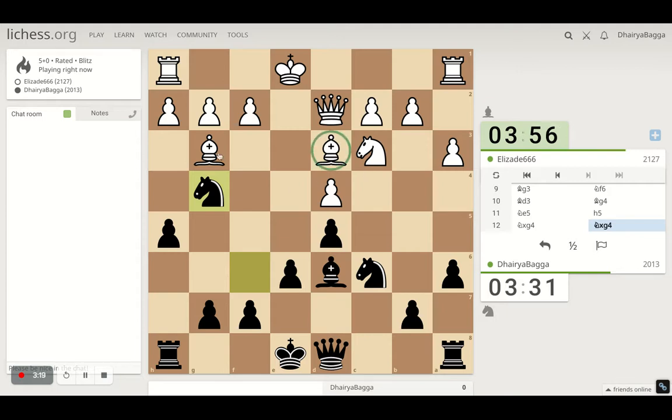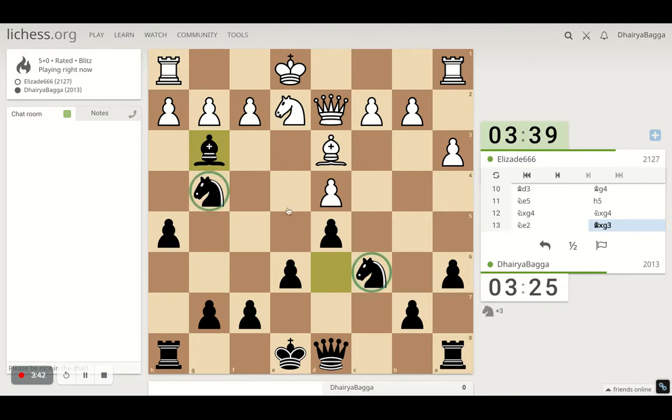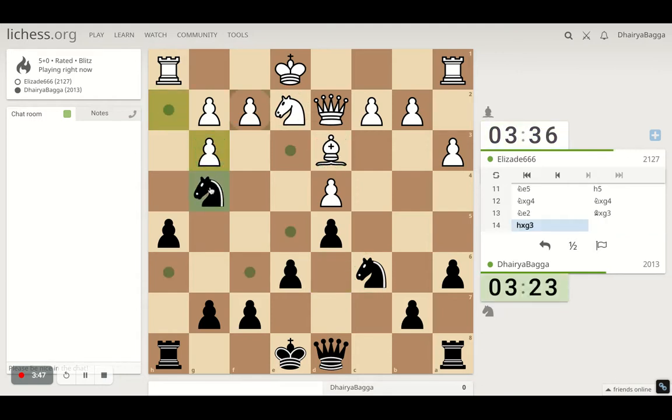The opponent has a bishop pair now, which can be useful if it's an open position. Looking at the position currently, I will probably exchange one of the bishops here so that he is left with not a pair of anything. Let's take — removing the pair from the game. I have got a knight pair now. He has a knight and a bishop. He takes with the pawn. So he will now probably look forward to castling on the queen side. In that case, I should keep my knight here.